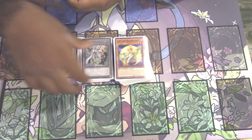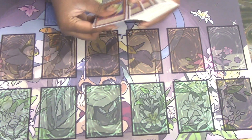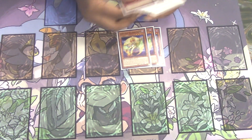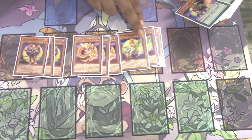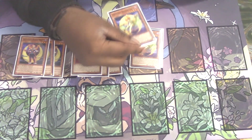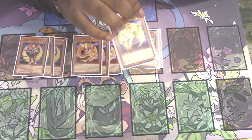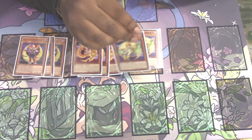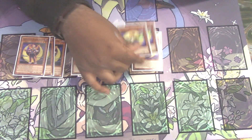Let's get started with this Lunalight Deck Profile. First off, the most important Lunalight monsters: three Kaleido Chick, three Yellow Martin, and three Black Sheep. Kaleido Chick allows you to send a Lunalight Monster from your deck or extra deck to the graveyard and then copy its name. The sending to the graveyard part is cost, so it's uncounterable — which is bonkers when you really think about it.